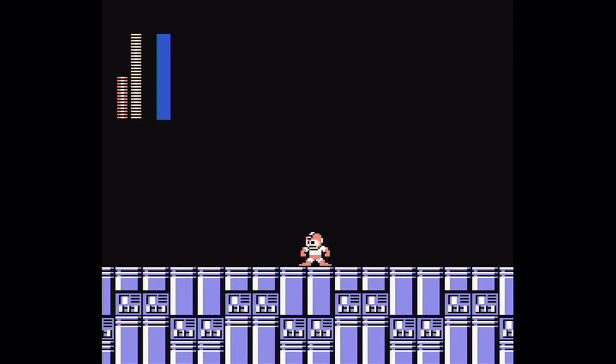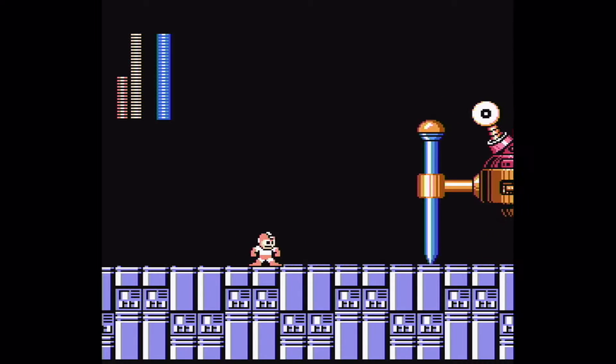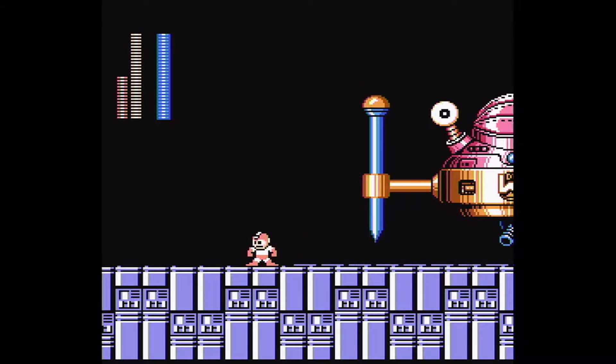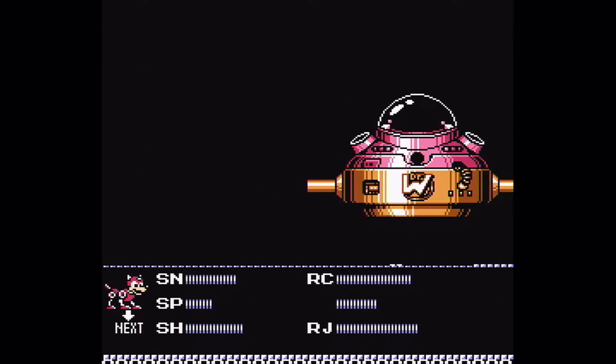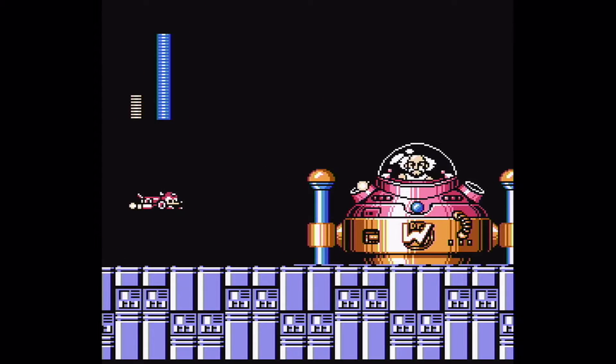There's a blue life bar — okay, cool. So Dr. Wily comes out with this really funny big googly eye thing. What you want to do is use your Spark Shot and aim at the bottom where the little turret is, and just shoot it a few times. And there you go.